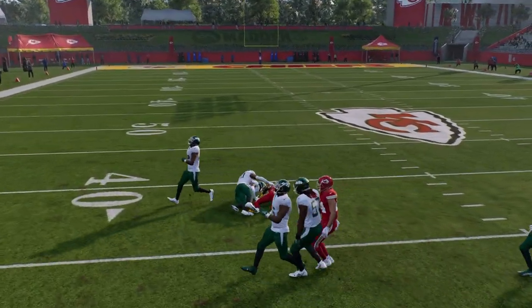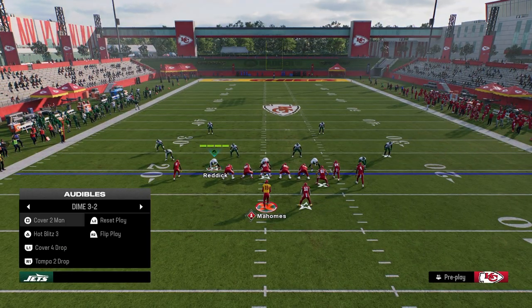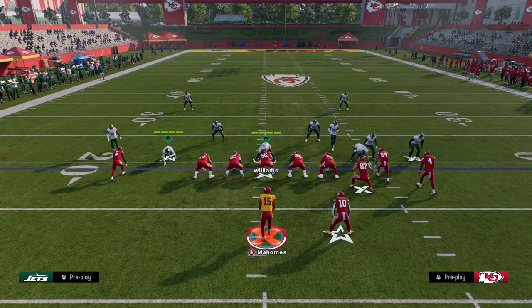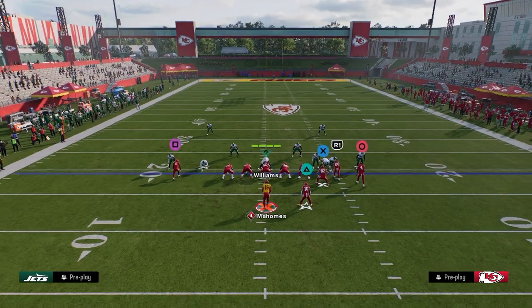What I like to tell people is you're always going to peek this left side. A lot of times in this game the seam streaks are really, really good both against man and zone. Let's talk about what you're going to do if they play man coverage — man coverage at the start of the year is always really effective, so you want to have man-beating routes.